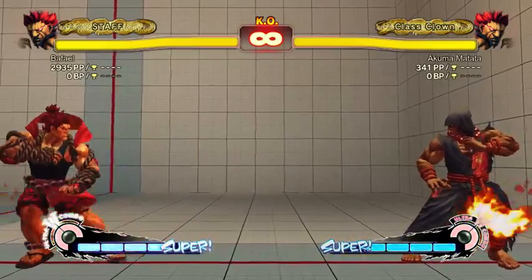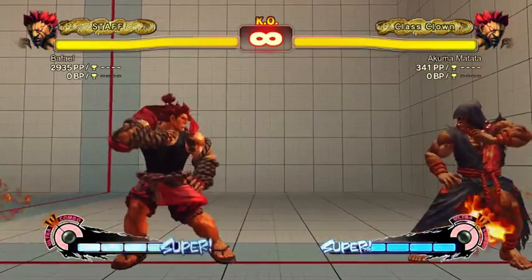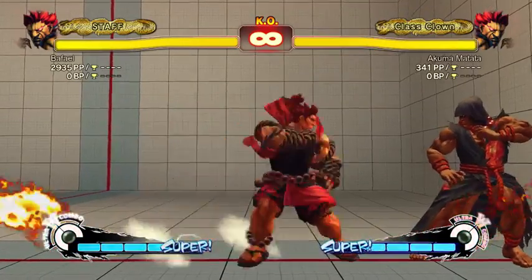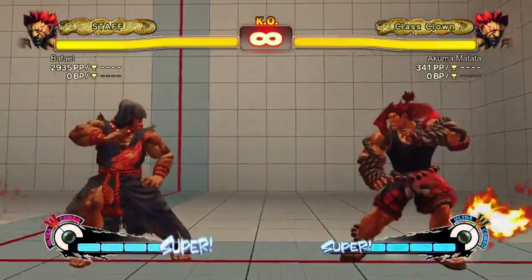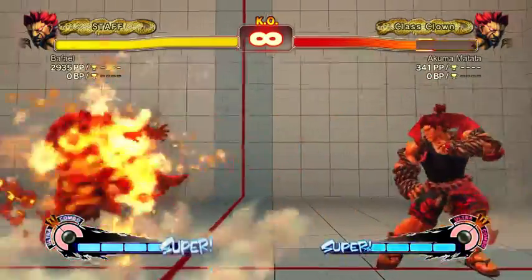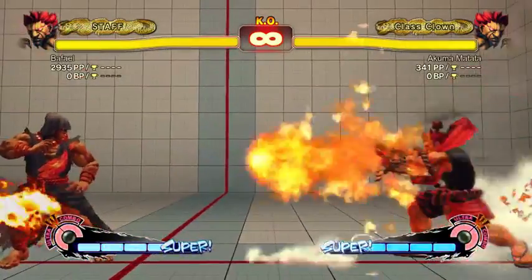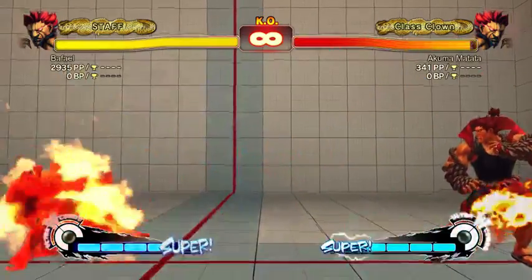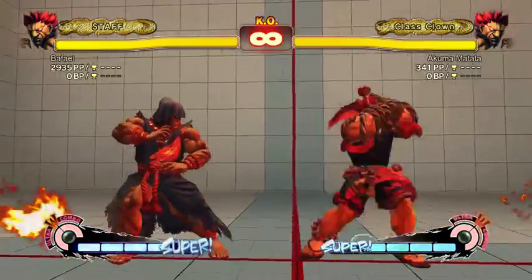Red fireball has very bad startup — you can literally see the animation, hear Akuma say the name, and then jump in on reaction for a full combo. So you don't want to do it from a range where the opponent can jump in. A really common time to do it is on wake-up — you get a meaty fireball with no risk. It wins fireball wars: if I throw a red fireball at the same time you throw a normal fireball, I can actually pick up a punish, and even if you throw an EX fireball, mine just beats yours. The light one does about 200 stun if it connects, which is quite a lot.